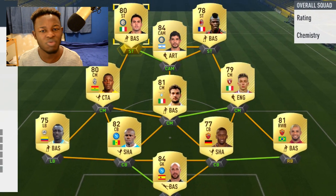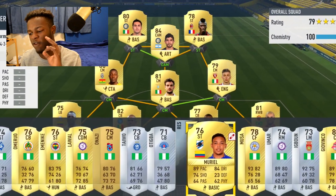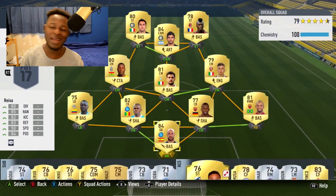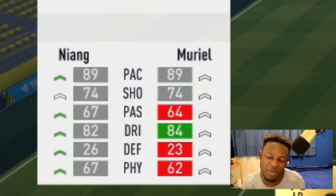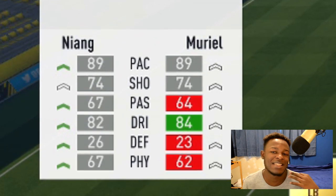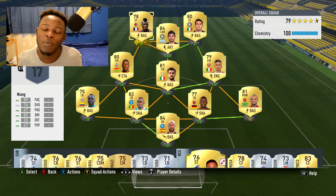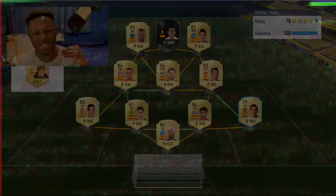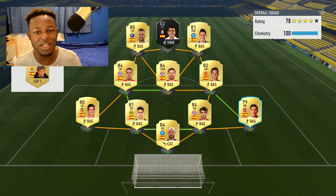This is the full team as you can see - not too bad, hasn't disappointed me, and I've enjoyed using it. Going down to the bench, we have Murio, who I usually play in place of Niang. Murio and Niang's stats are very close - Niang's probably slightly better as the higher rated player, but I usually swap them because Murio makes good movements in game. I'm going to jump into a game and show you what this team can do.